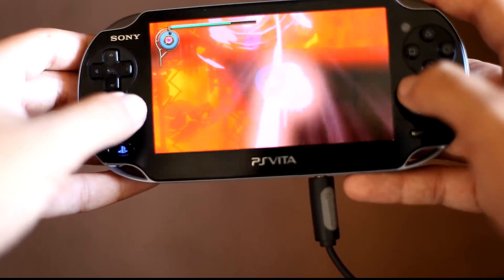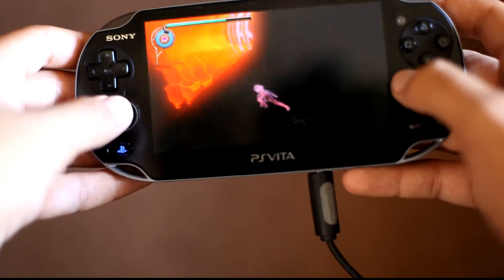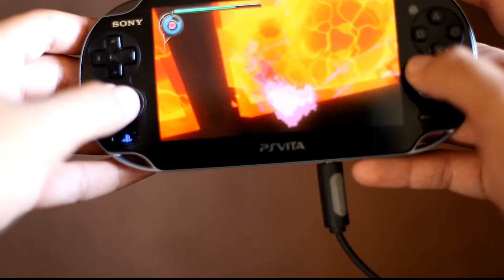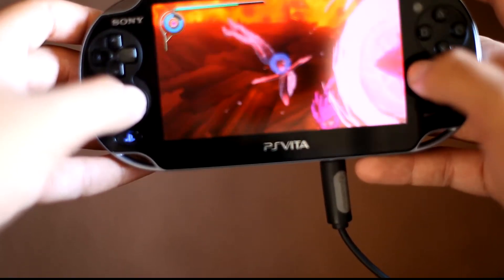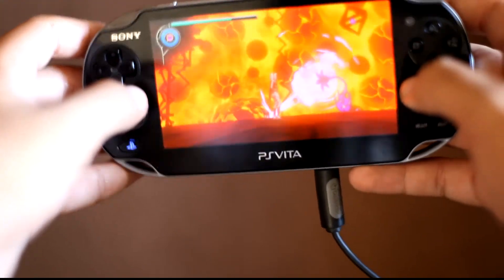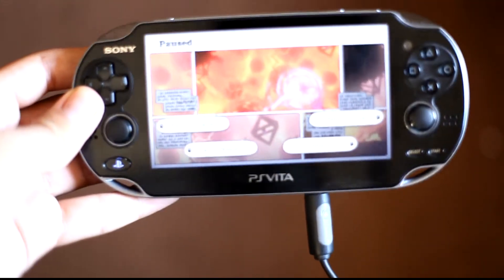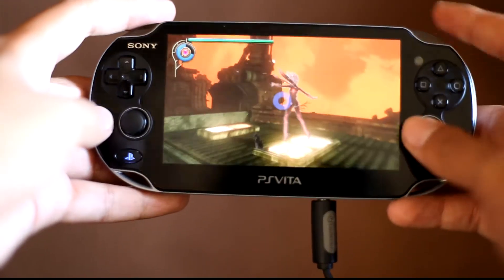The game takes advantage of the PS Vita's hardware — the gyroscope, the accelerometer, the touchscreen, and the rear panel. The accelerometer is used when you're sliding around using gravity. The gyroscope moves the camera when you tilt the Vita left or right, so moving the Vita moves the camera as well. It's pretty well done.